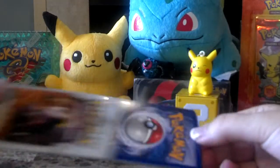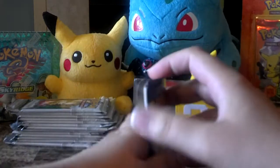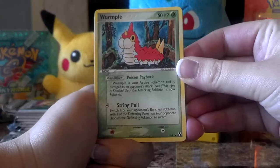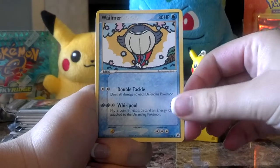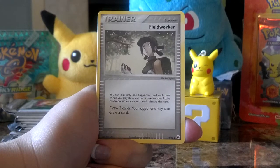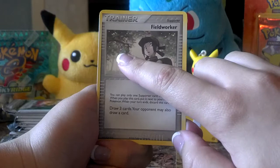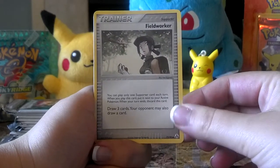I'm very excited because yesterday I pulled two EXs back to back out of these packs, so good news for the packs. And let's see here, we have Wurmple, Shuppet, Whalmer, Aeron, Grimer, and Fieldworker. Not sure if I've pulled this one yet, but I really do like it because guess who's hiding out there in the tree? That's a Mew. Very, very cute — I like that card a lot.